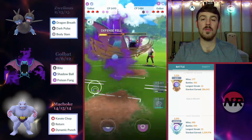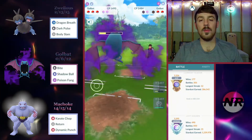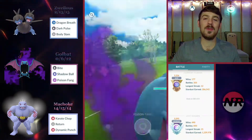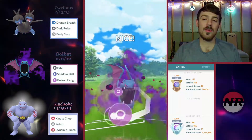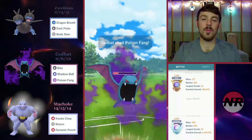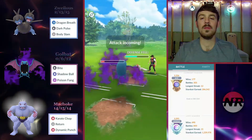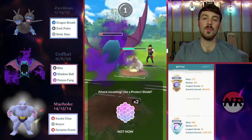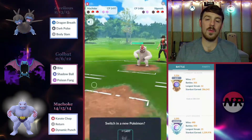We have some energy to throw out at whatever's in back. They come in with a Vigoroth — who would have guessed? We throw a Poison Fang right away and this is looking pretty good. We have a healthy Zweilous still and a full-health Machoke in back. We'll let this go and put our trust in Machoke with shields. They also have a Dewott — a super cool pick, knows Fury Cutter, X-Scissor, and Aqua Tail.